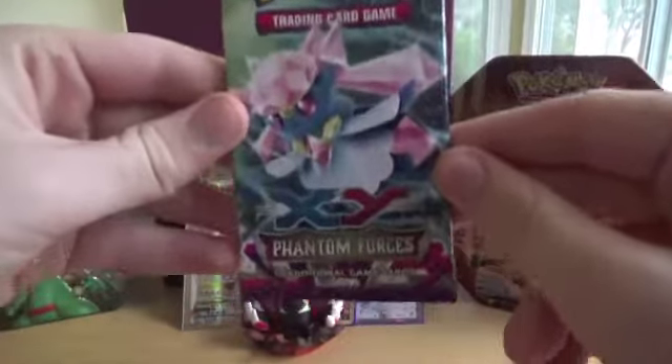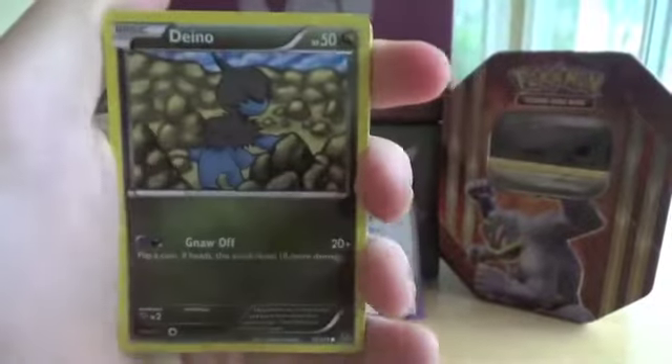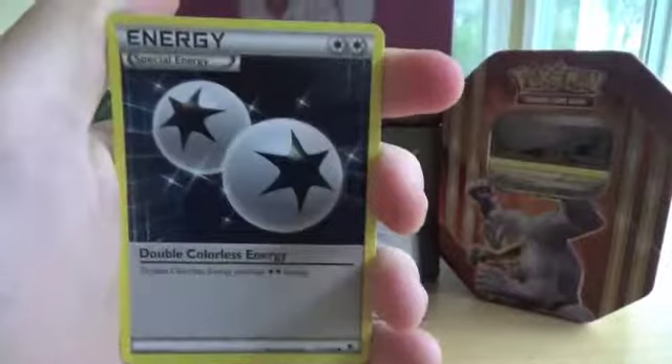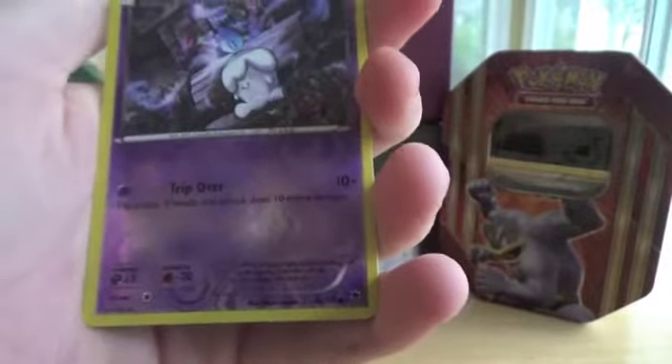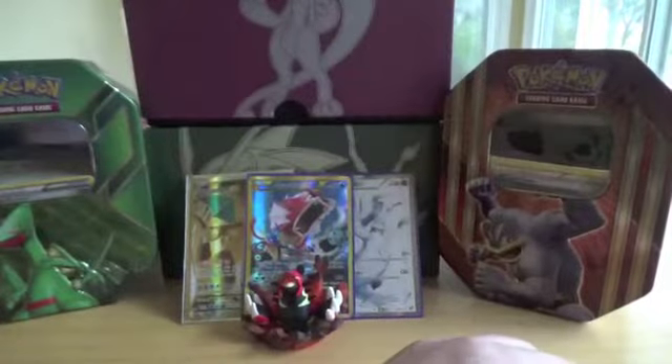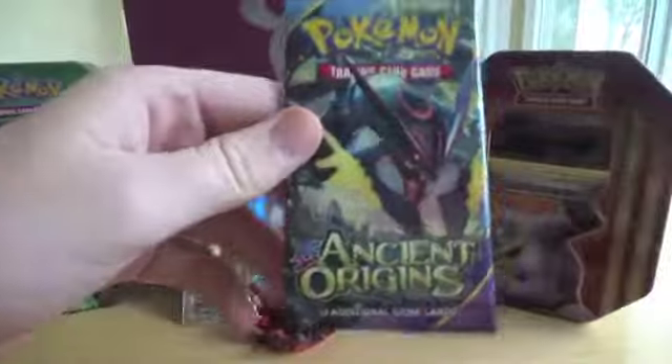Next, Phantom Forces. I really want Shiny Dialga to come out of here — definitely my most desired card. Phantom Forces is one of my more favorite sets in X and Y; there's just so many EXs and amazing ultra rares you can get out of this set. Here we go: Flabébé, Dragalge, Chandelure, Diancie, Bronzor, Double Colorless Energy — actually happy with that, that's a good trainer — Kingler, Gengar Spirit Link, a Reverse Litwick, and a Houndoom Non-Holo. I just realized we've had all Psychic-type Reverse Holos.